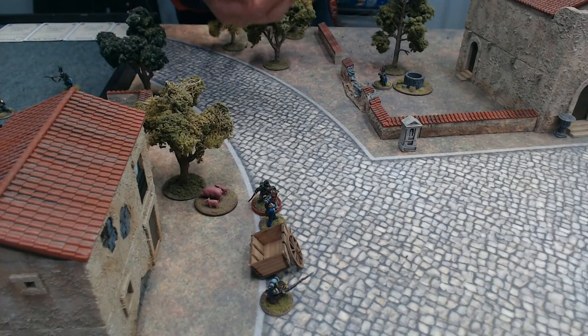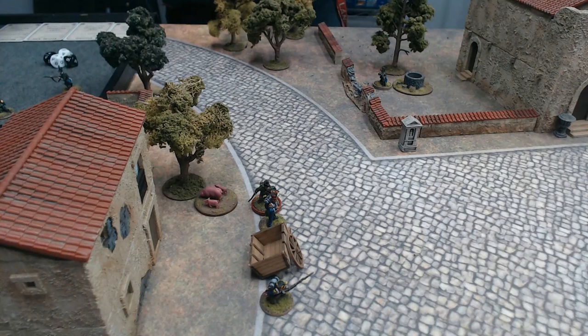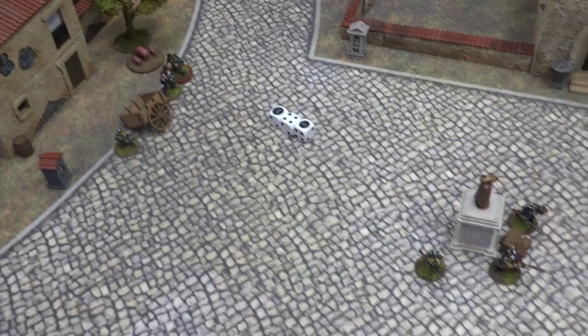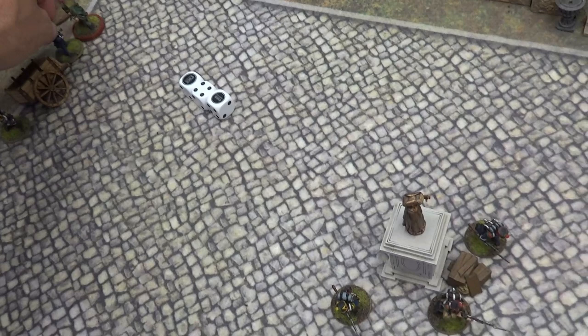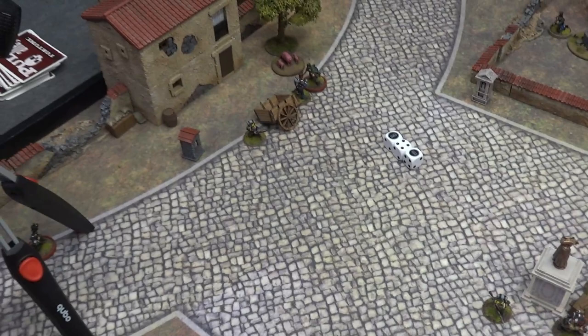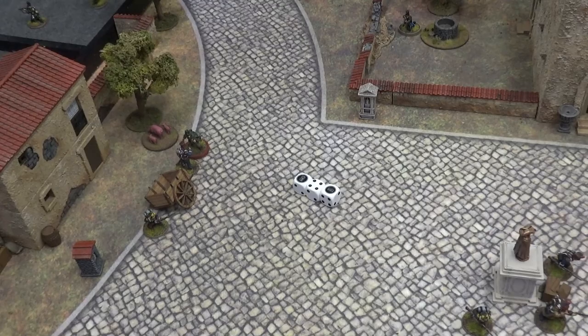Sharp rolls 4D10 and gets three hits. Defense rolls for the sentry - a 3, 9, 6. He passes all three defense checks. That is not good. Sharp hit him four times but the sentry survived. Now he's going to turn to face Sharp, and when the NPC turn begins the alarm will sound - so it's going to get hot here real fast.